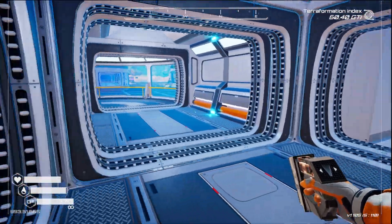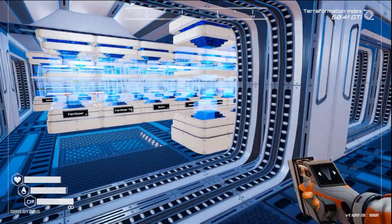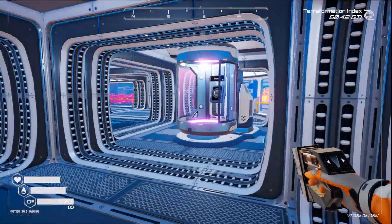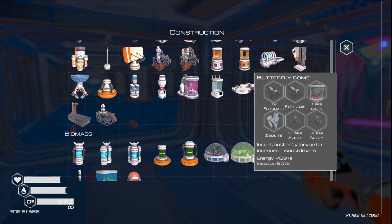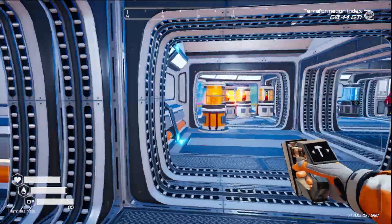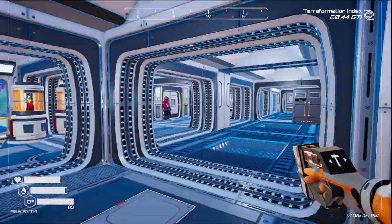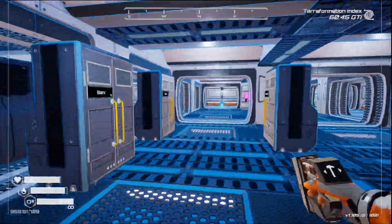Upstairs we're going to have our minion drones, which we have unlocked now - I unlocked those off camera. We've got quite a few things to do. I noticed I didn't realize we already had the butterfly done, so I do want to get that sorted today as well.